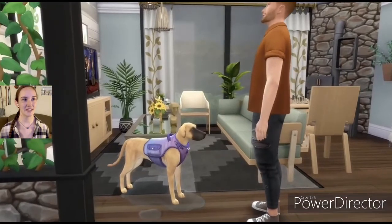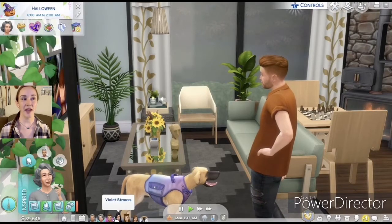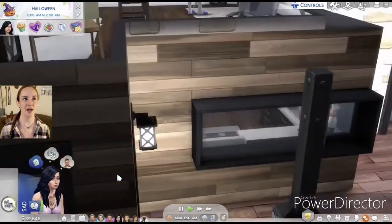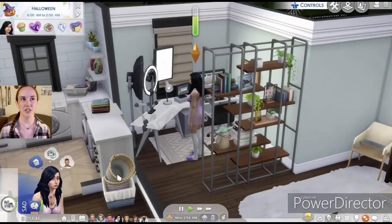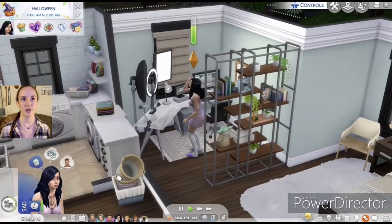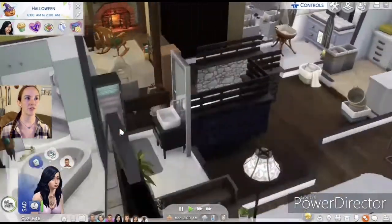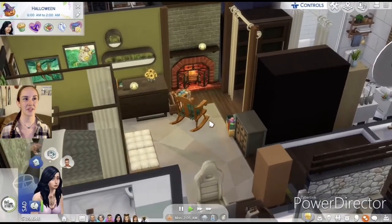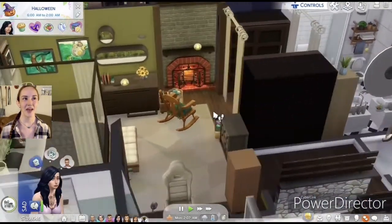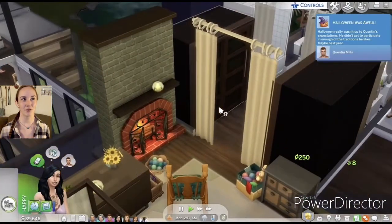It looks like the pup is happy now. I did give Violet the new top from the Nifty Knitting pack, I kind of tried to incorporate some stuff. I put a rocking chair over here so there's more of a little setup for knitting, and I do have two knitting baskets right here.